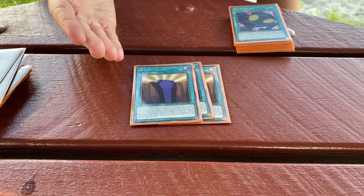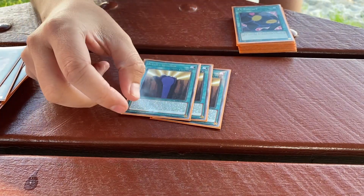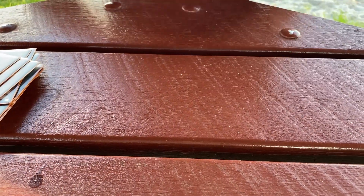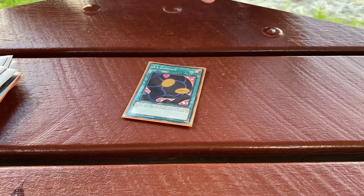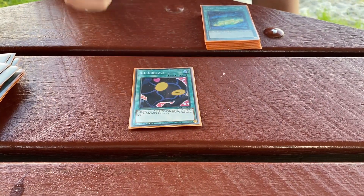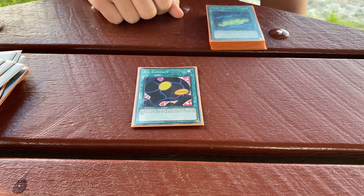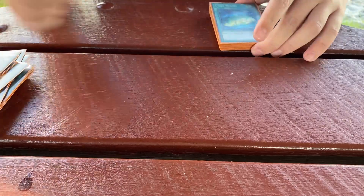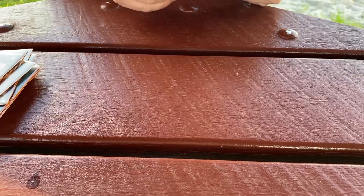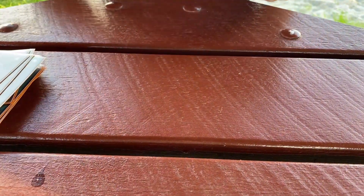Then we've got Idle Reborn — that is a quick-play Monster Reborn for the archetype. It also has a grave effect: if you banish it and a card from hand you can recur an A.I. spell or trap, so it's good for grindy games. Eye Contact is a funny card — if you have Ignis Island in play and another copy in hand, you put the one in hand back to the bottom of the deck and draw three. It's a one-of because you can search it and recur it.